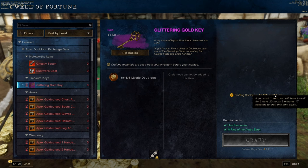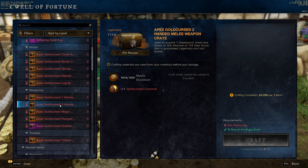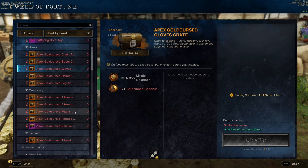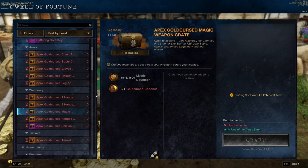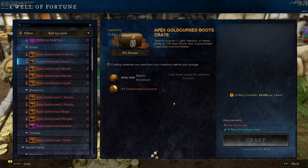Once you've made the Glittering Gold Key, scroll down a bit to these gold chests. Go ahead and grab one of these gold chests as soon as they're available to you. These are guaranteed 725 gear score items, but the items inside are not guaranteed to be the exact one that you want. For example, there's a range chest, and in the range chest is going to be like the bow and the musket and probably a couple other ones.